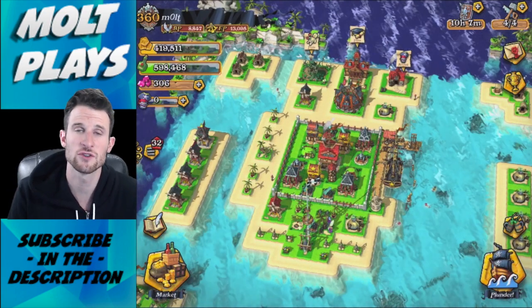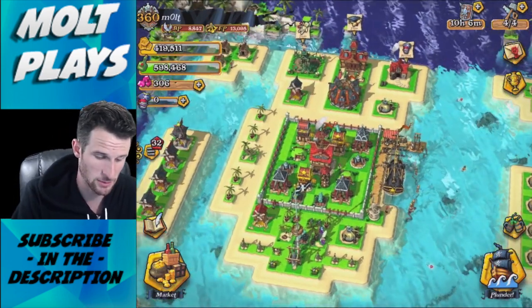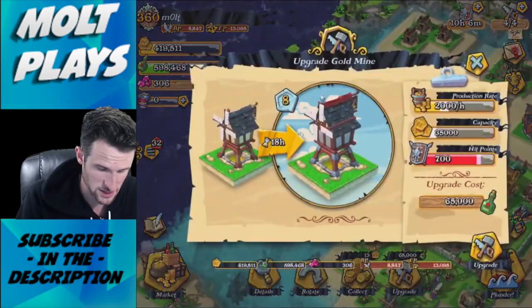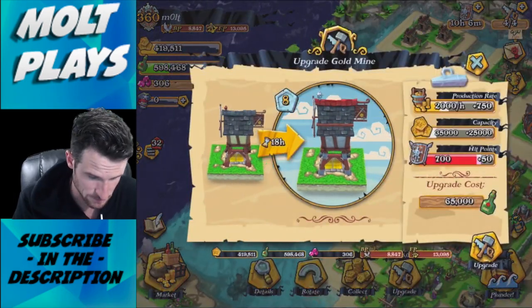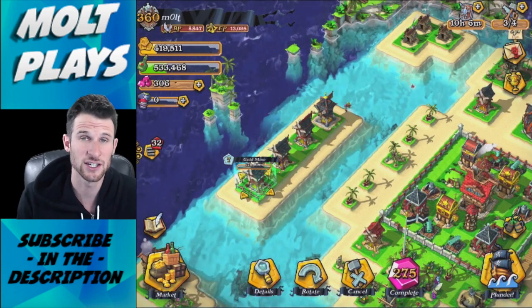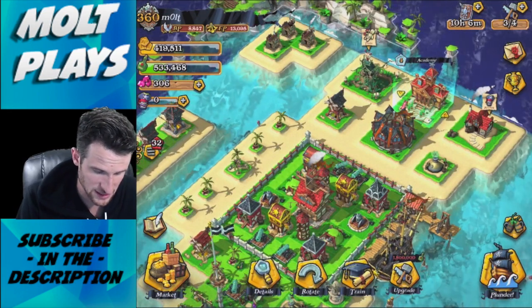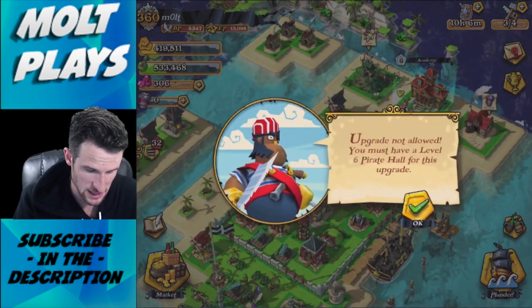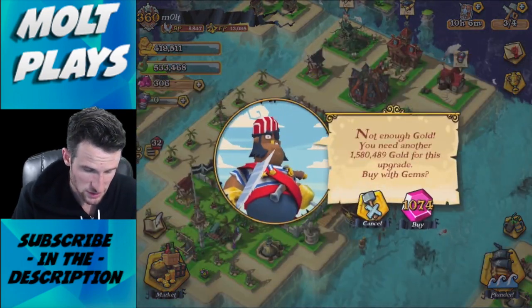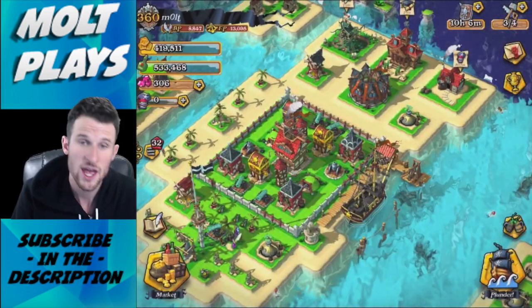When it comes to using your gems, it's more efficient to use them on troops that can get you more loot than on upgrades themselves. For example, upgrading one of these mines would take 18 hours and cost 275 gems. Or say you wanted to upgrade something else — that could cost 1,074 gems for about 1,580,000 gold. That's not a good use of gems.